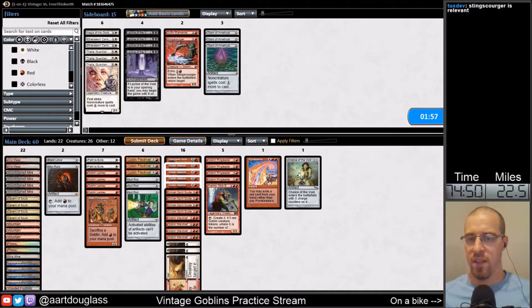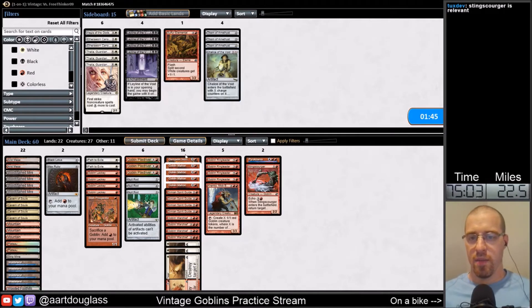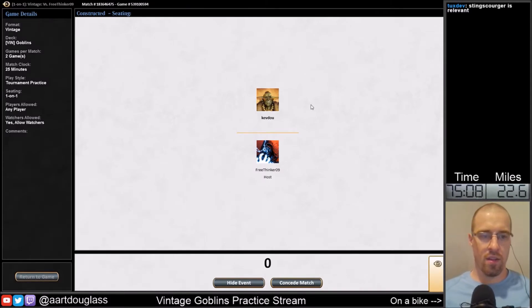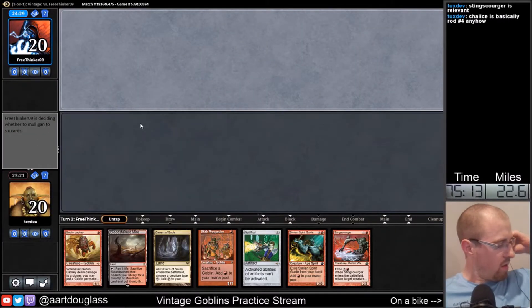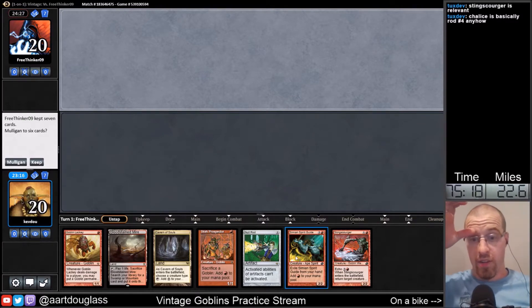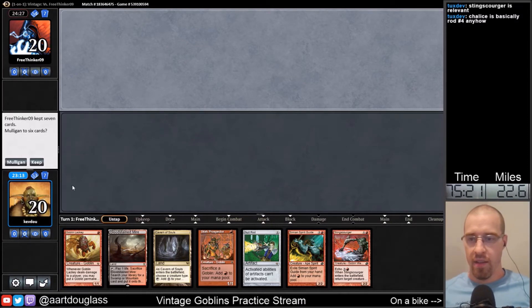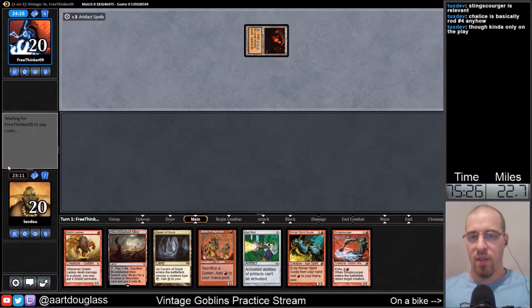The only other card I'd consider is probably Sting Scourger. I don't really know what I'd cut for it — maybe that Chalice. Even then it might not be that great, but it can hit the Precursor Golem we saw. I think I'm going to do that. It might not be right. We've got a turn 1 Null Rod or a Lackey — I think we're going to go turn 1 Null Rod if we can; if not, we'll go Lackey.